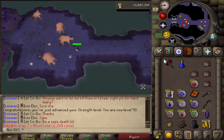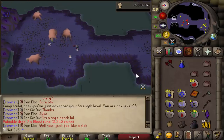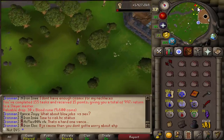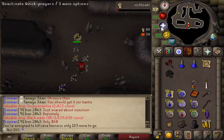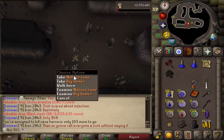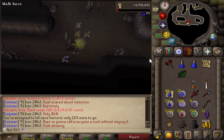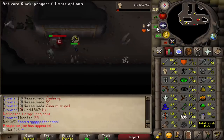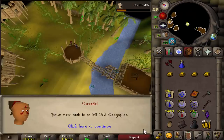One nice thing — I'm already at 30 ancient shards and only at 2 mil slayer XP, so by the time I reach 99 I'll have pretty much all the arclight charges I'll ever need. Look at all these ensouled heads from this task — about 12,000 prayer experience. There's the second black mask I've gotten on the account — 2358 kills for two black masks, which is kind of bad. I'll be alching it since I don't need it; it alchs for about 2k. Another superior spawned but gave only 1300 XP and just an ensouled head and some nature runes.